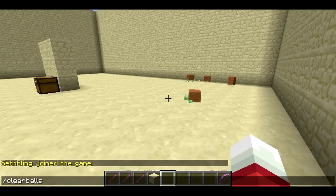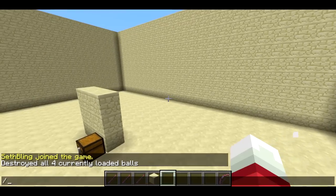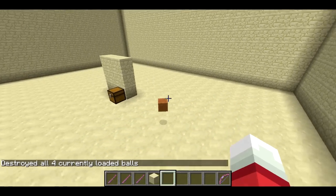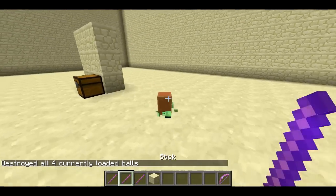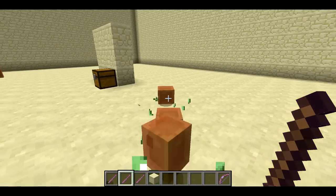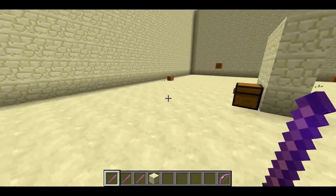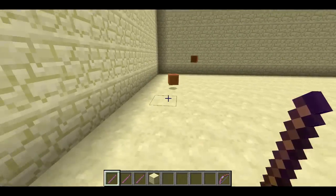I can use this slash clear balls command, and it'll basically clear out all the balls that are currently loaded. And I'll just summon another one with slash ball. This is just kind of fun to play around with, and it is strangely addictive to just get a knockback weapon and just hit around a bunch of balls.